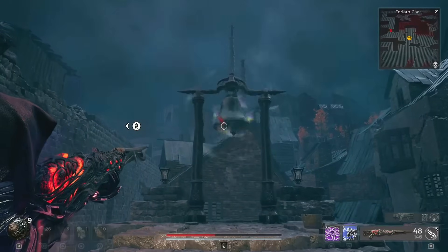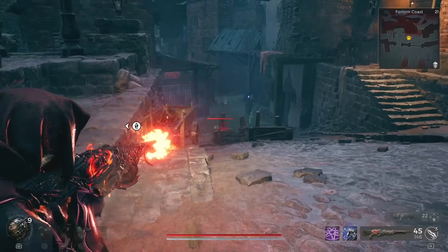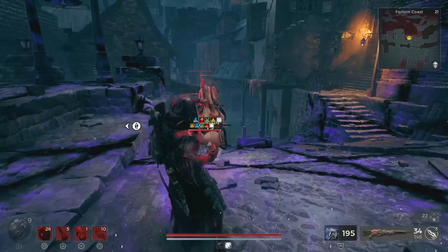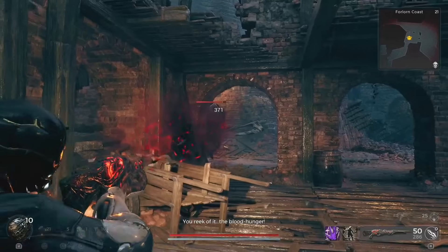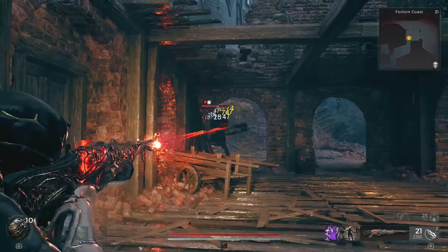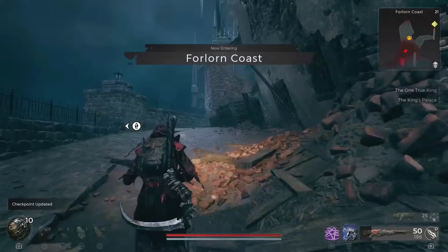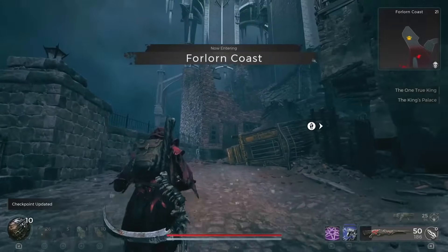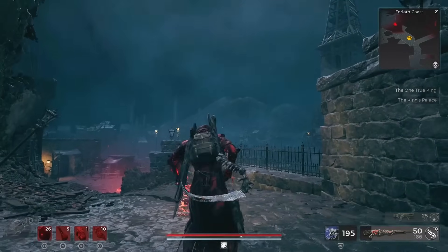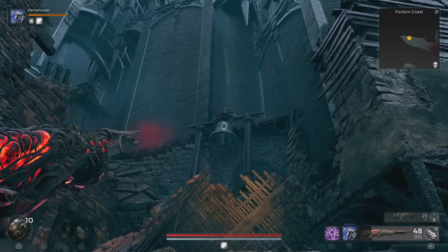The first bell is in the second part of the Forlorn Coast, by the gate that leads to where the preacher was in the first area. The second bell is located on the way up to the One True King's Palace after leaping across the roofs and killing the very dapper giant. The final bell is through the door that leads to the top of Nimue's Tower — just take a right. You will see the bell tower crumbled, but the bell can still be rung.